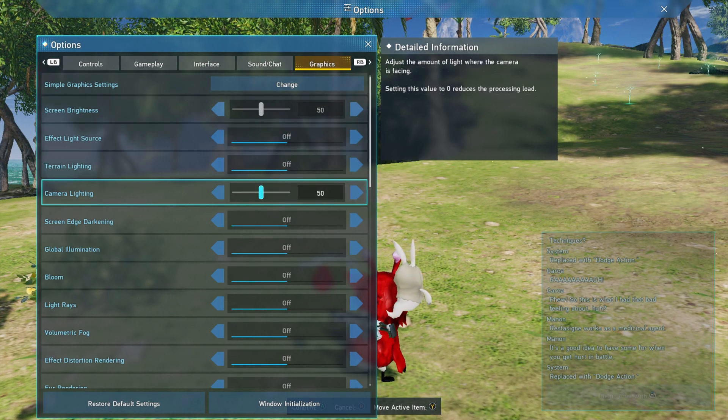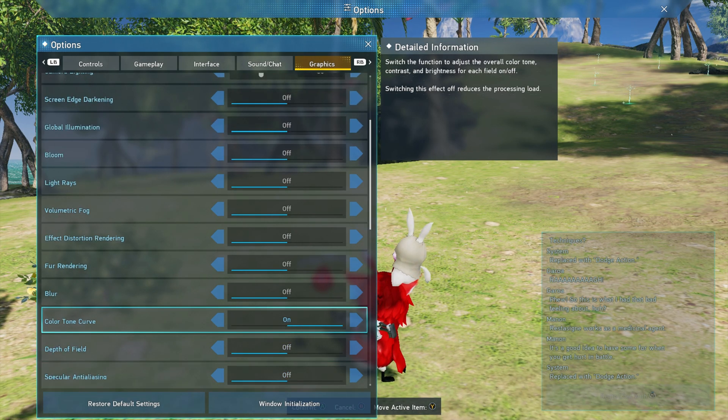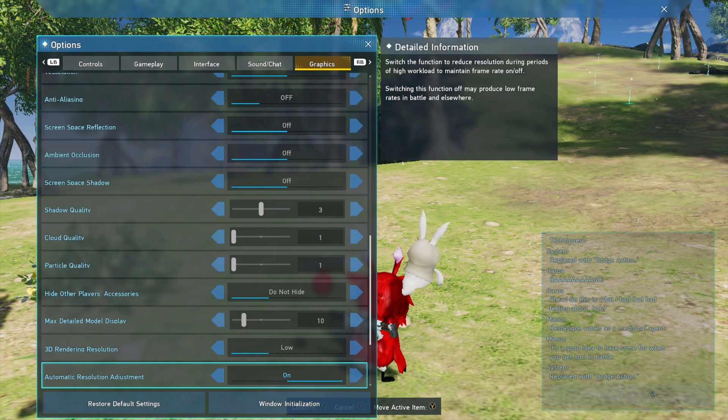Doing this alone will give you better performance when playing this game. But what I recommend you do is go all the way to the bottom of this list and find Maximum Frame Rate — change this to 60 to allow your game to reach better performance when possible.